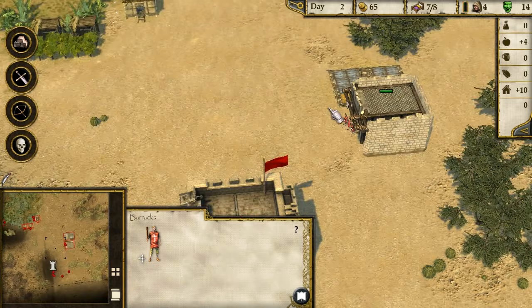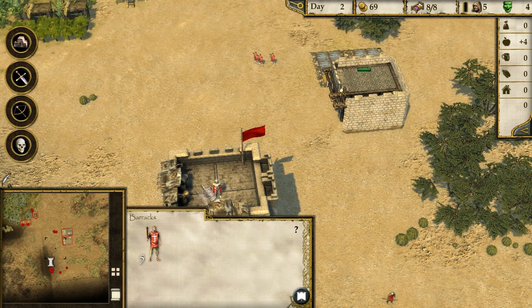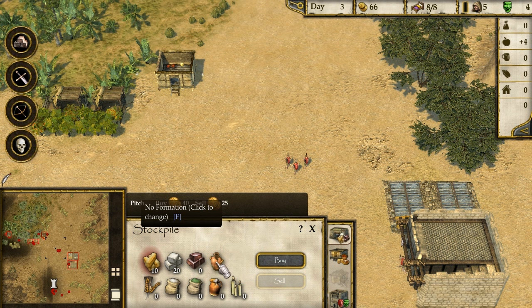Once you conscript them, the peasants fill the slots, so we can actually conscript some more. Let's conscript two more to take on these lion sons of bitches while we're getting some wood prepared. We can buy wood with gold, which is good. We've got all this stuff - candles, hops, flowers. Oh nice, we can grow different kinds of food now.